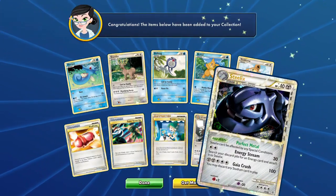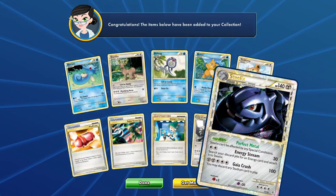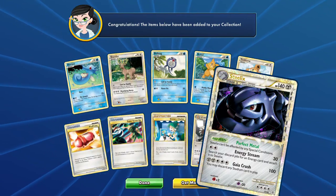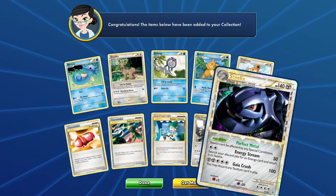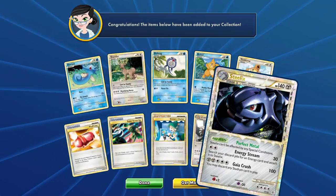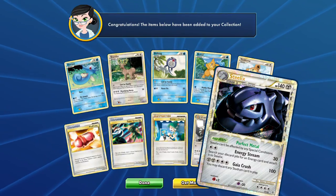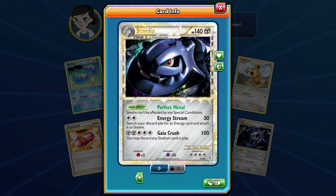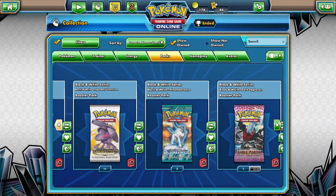And all reverse is a Steelix Prime! Oh man, we're on the Steelix train this whole week. That's some Perfect Metal right there for you guys - Perfect Metal. Steelix energy stream: search your discard power for energy and attach it to Steelix, and then so you can Gaia Crush - you may discard any stadium card in play. Wow, Gaia Crush - that's pretty cool. That's a pretty cool Steelix, I must say. Just the face, just the jaw - that's how big he is, just the jaw. That's really cool.